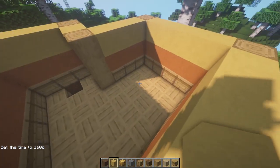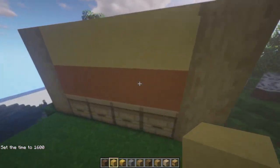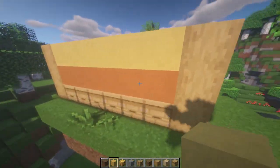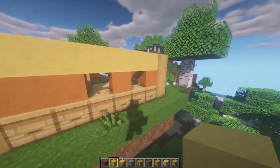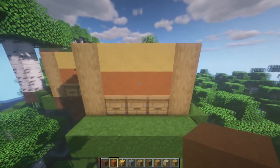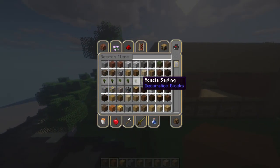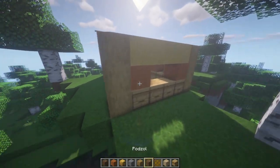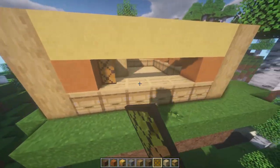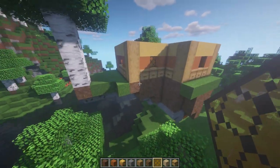Now I want to bust out some windows — boop, boop boop, boop boop boop, boop boop. There are two-block and three-block ones. Now I'm gonna do yellow stained glass and pop all those in there. Yes, yes, yes — we're all good.